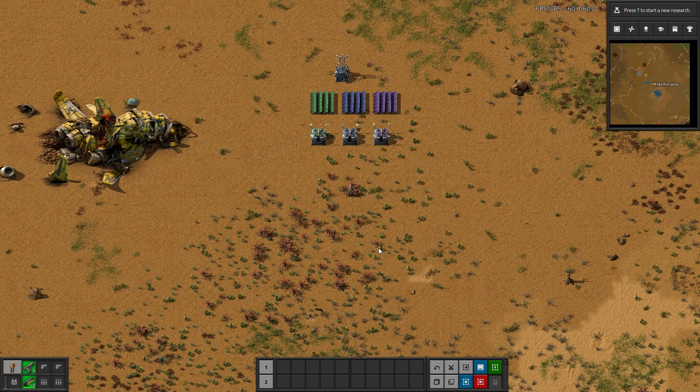This mod adds three new solar panels and three new accumulators that are all scaled up versions, each one obviously being better than the previous. They also take the same footprint as a normal solar panel or accumulator. There are other mods where the better ones are bigger, but the intention with this mod is to allow you to do solar — a high amount of solar — without needing a massive amount of space.